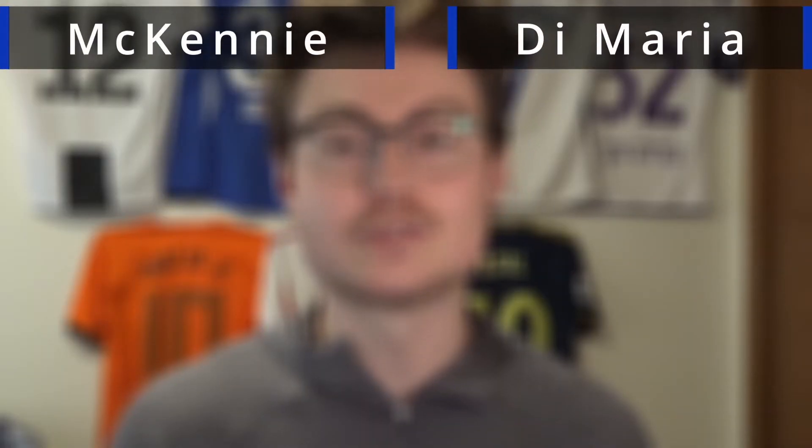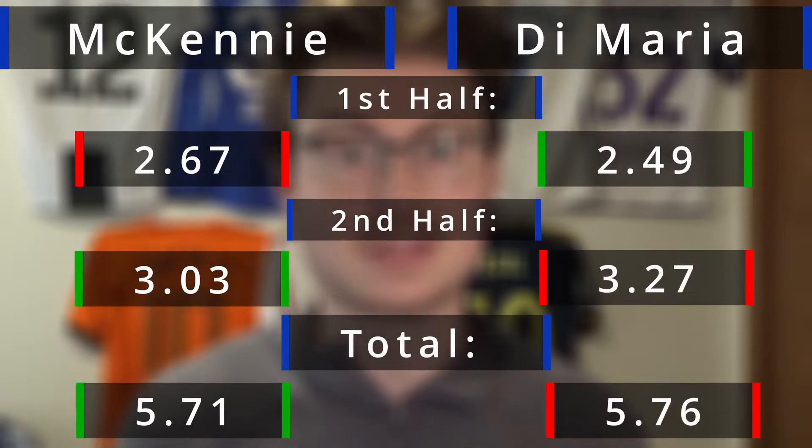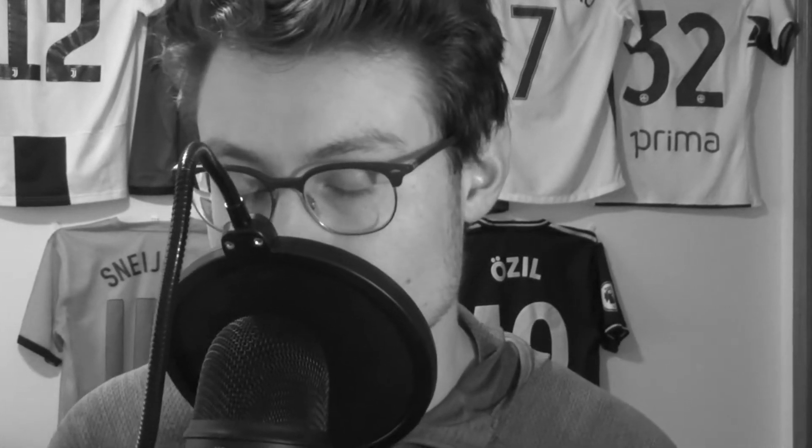I timed it using a stopwatch on my phone — very scientific. Di Maria had the quickest first half of the race, which makes sense with his explosive AcceleRate type. McKinney with the lengthy AcceleRate type had the quickest second half of the race. I understand it's not perfectly scientific — they don't have the exact same stats, someone has better dribbling, someone has slightly better sprint speed or acceleration. This is just the general idea.